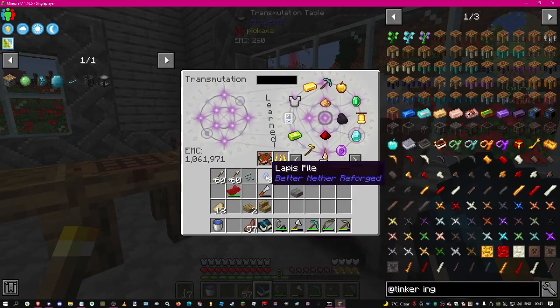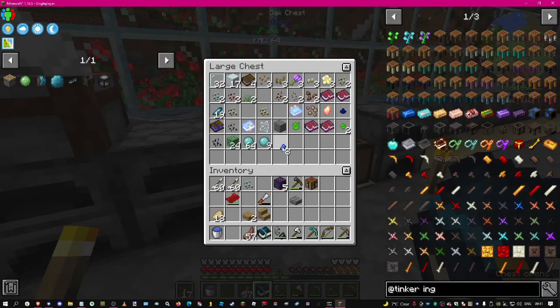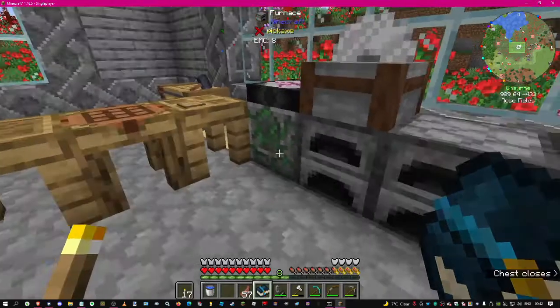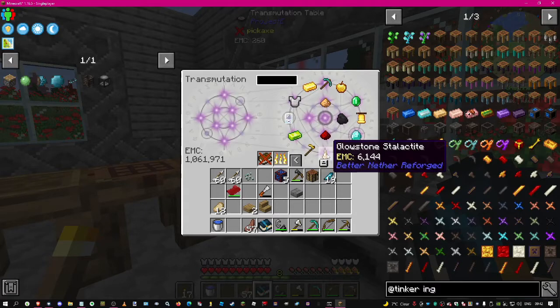In the Nether you can get lapis piles and you put them in a group of nine to get a piece of lapis. You also get enchanted iron nuggets - on their own they're enchanted, but when you put them into an iron ingot it loses the enchantment, which is a bit strange. You also get these glowstone stalactites which give you a lot of EMC. We got to a million EMC, probably because I got a lot of glowstone dust - so we reached a million EMC, we're a millionaire!